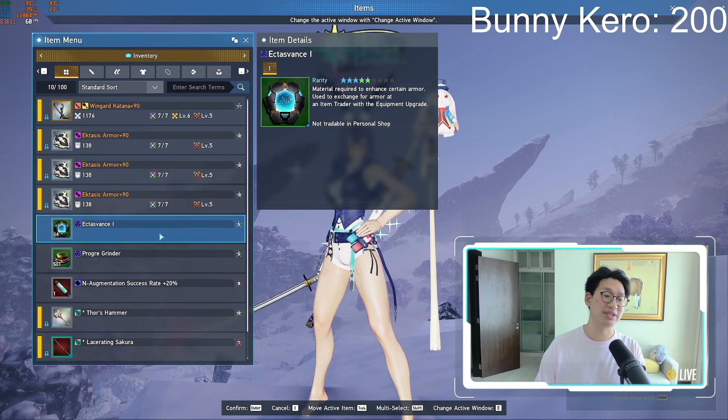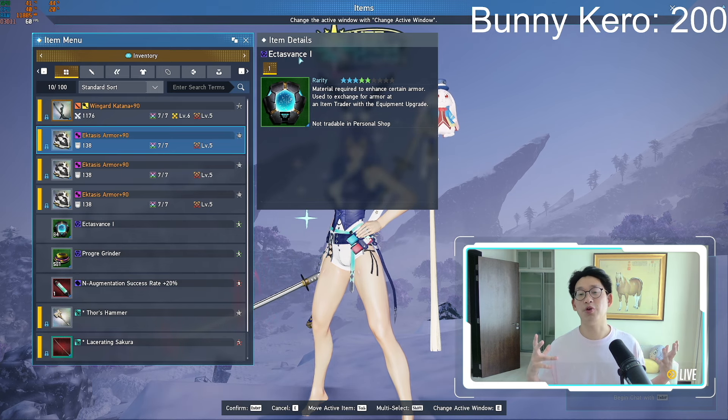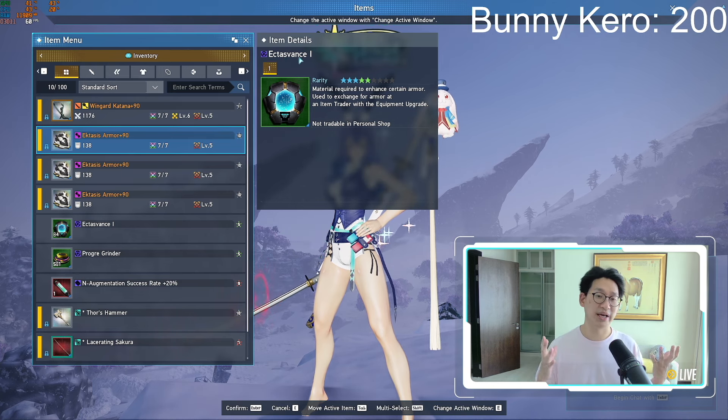Now let us talk about the new materials needed. So the very first material I want to talk about is the Ixtace Vance. This is going to be one of your bottlenecks, as you are going to need a lot of this. You only need 150 of these in order to upgrade all three armors. Each armor only requires 50 of these.